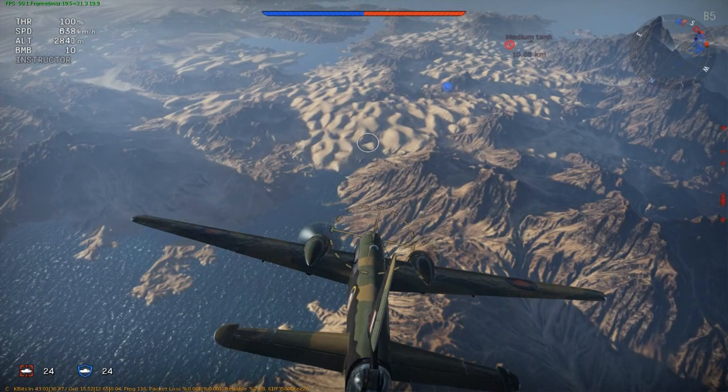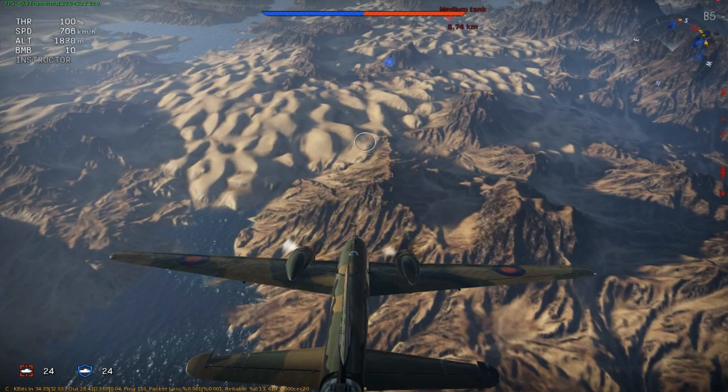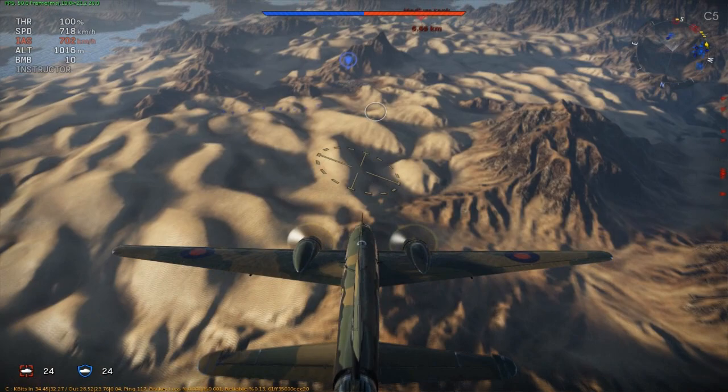I think the only tier 2 plane with cannons is the Spitfire Mark 2B. Apparently in tier 3 planes, all of them pretty much have cannons, so you just get mown out of the sky in like one or two shots. This plane's pretty quick for a bomber - it's not bad. It's not obviously agile, but it's a hell of a lot better than the tier 1 bomber. The tier 1 bomber only had four bombs, so you drop them and then you instantly have to re-bomb up. It's a pain.